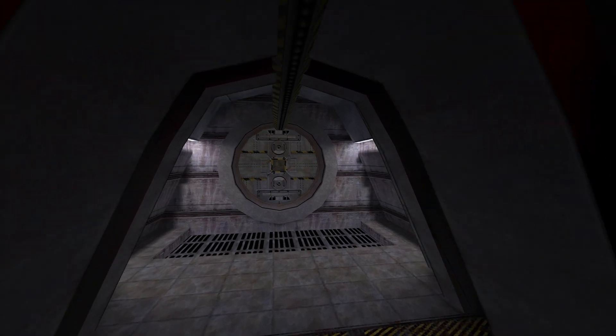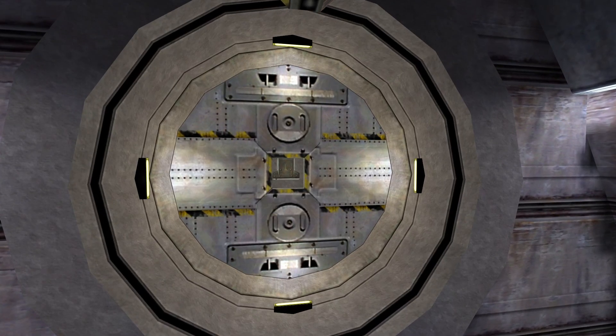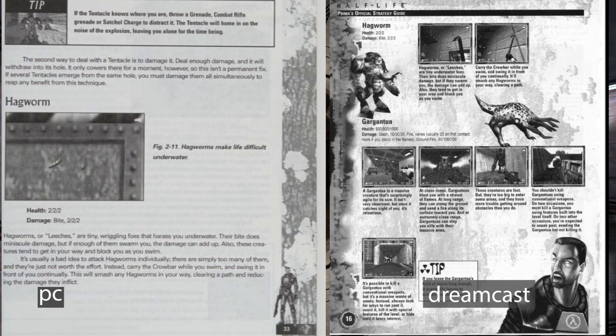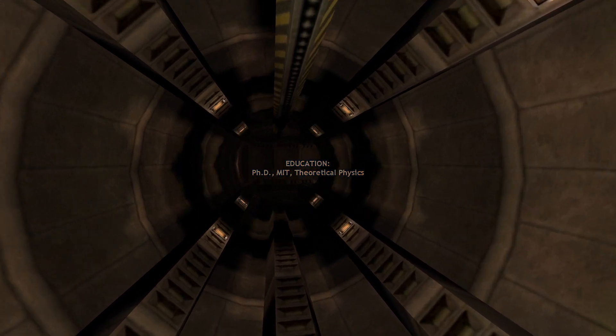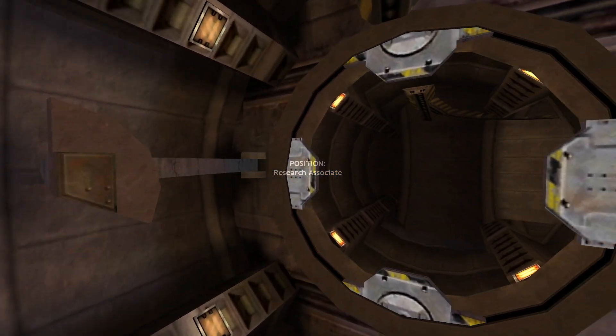Some other differences between the PC version of the guide and the Dreamcast version is that the Dreamcast one is just so much more intense in its presentation. The fonts are weirder, each page is more grungy, and there are all these cutouts of characters and enemies filling every single blank available space. I do like the more detailed way that they did the walkthrough in the Dreamcast version, which I think is actually much more similar to how it's presented in the Half-Life 2 Prima guide. So I think that's just showing how the publisher evolved over time, but it's entirely subjective. Anyway, let's take a look at some strange, interesting, and funny things from the original Half-Life guide.